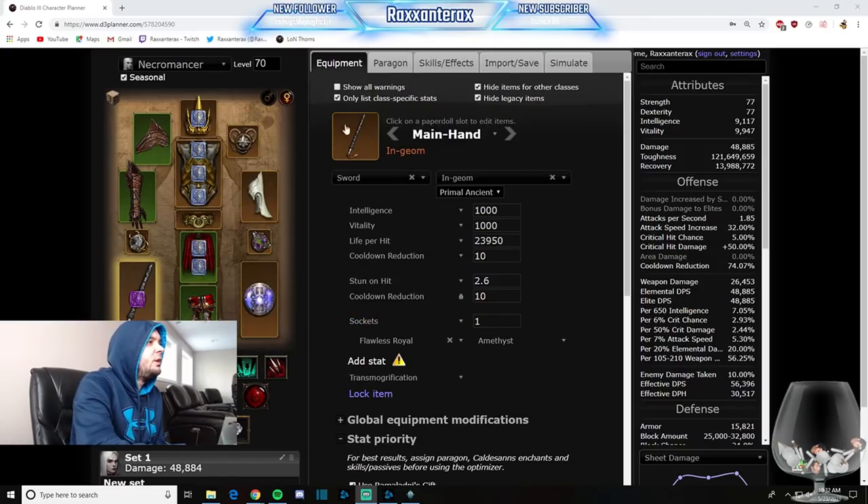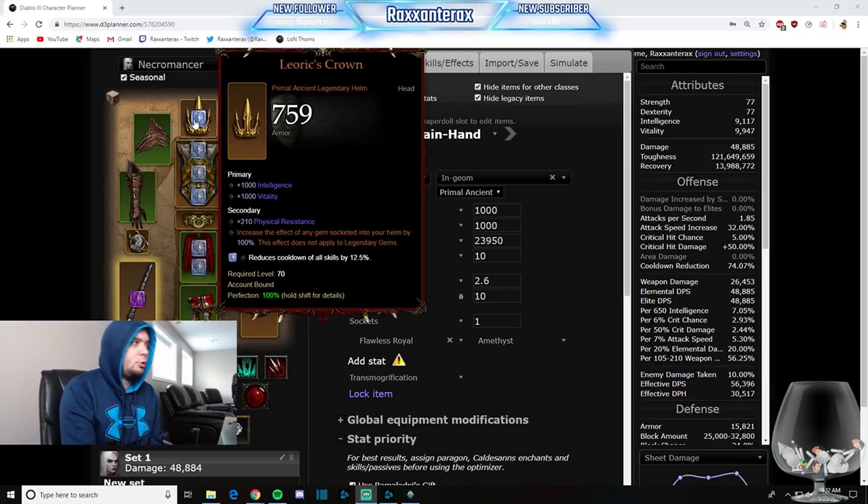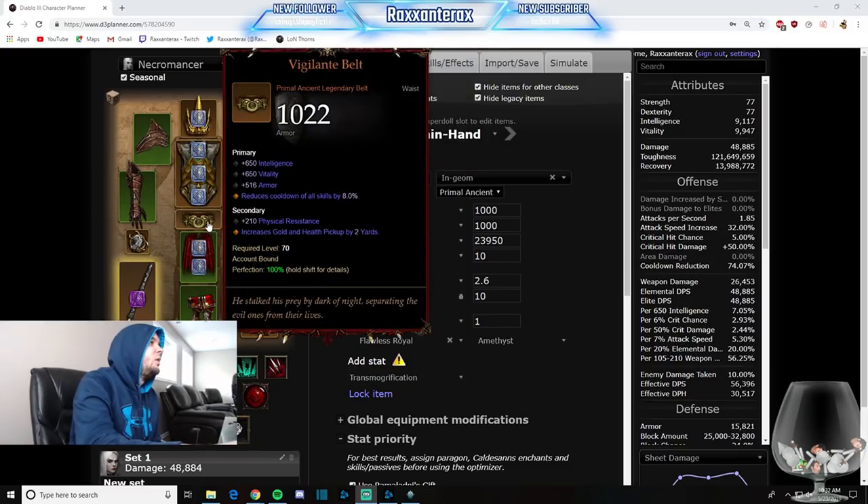Leoric's Crown — we put a Diamond in it for CDR and this doubles the effect of our Diamond CDR. Aquila Cuirass: your resource is going to be very high all the time, and it's just going to reduce your damage taken by 50%. Vigilante Belt is the only belt in the game that can roll CDR — that's why we go for it, and I think this is best in slot. We really need the CDR. If you are having trouble surviving, you could slot it out for Dayntee's Binding, which reduces damage taken when you curse enemies. But in general, I would go for Vigilante.